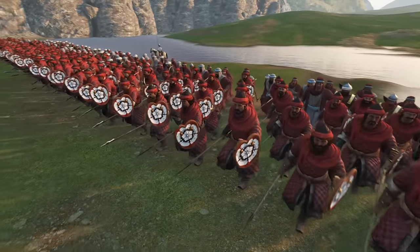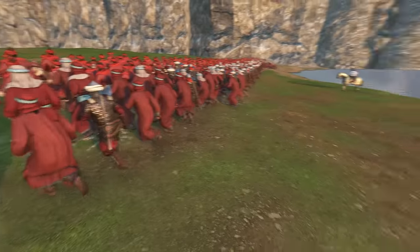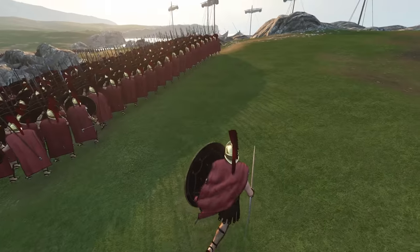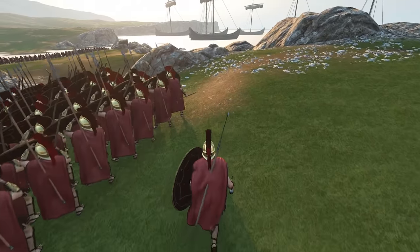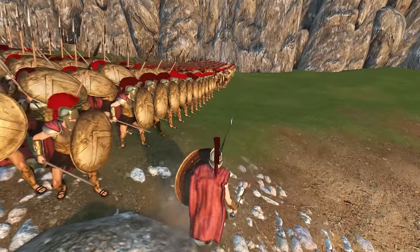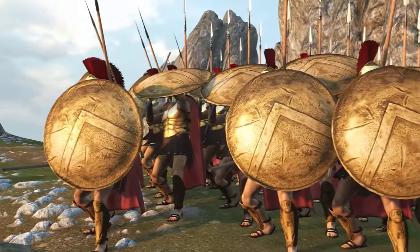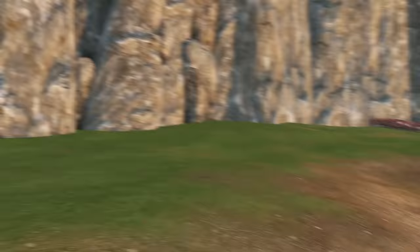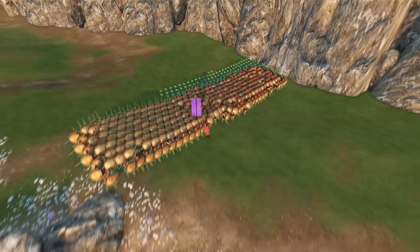The enemy has mid-tier infantry, axemen who are really good, and some recruits who are pretty trash. Their general is pretty elite as well. I've got a sword at least. I'll come around on the right flank. It looks absolutely amazing with our soldiers like this — Spartans preparing themselves for the oncoming battle.